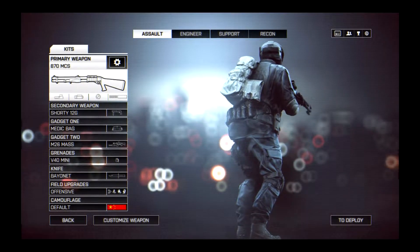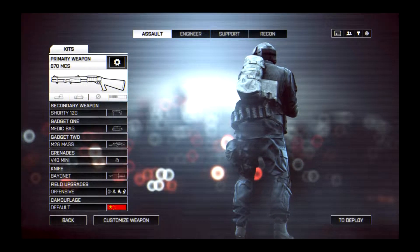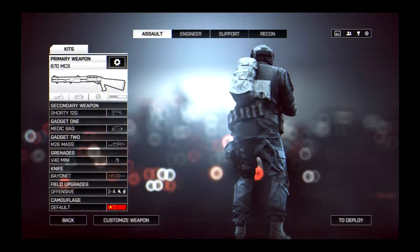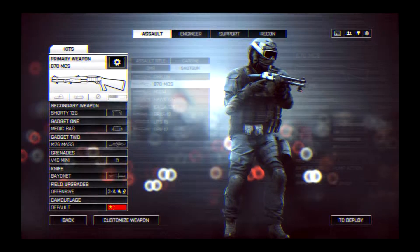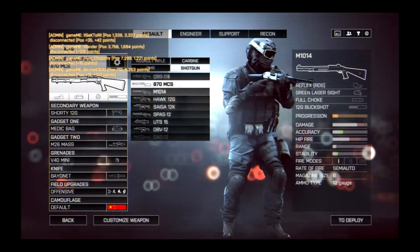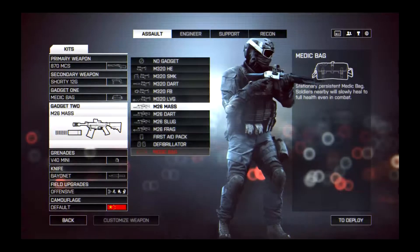I'm doing the YOLO strats loadout by the Russian Badger. I'm following this exactly. I've got my backpack here that can carry 31 people, the side pouch to carry all the spectators. Got the 870 with holo sight and buckshot, the shorty 12G, and the M26.